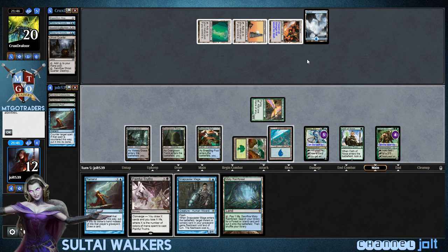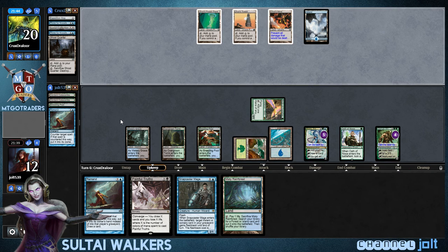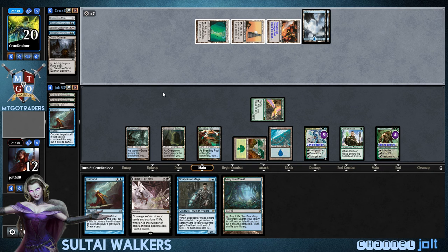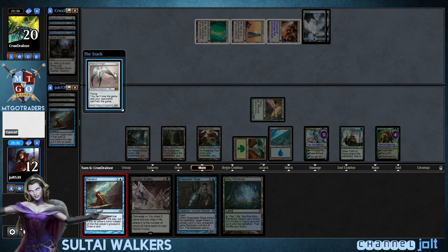We can even get into a spot to where we can Snapcaster Remand the one out of the graveyard. Actually, we may go ahead and do that — get in some quick two points from Snapcaster. Well, if he has the one — yeah, let's go ahead and do Remand from the hand right now.